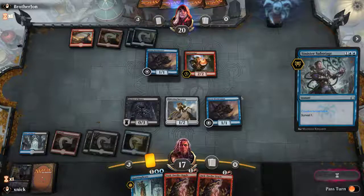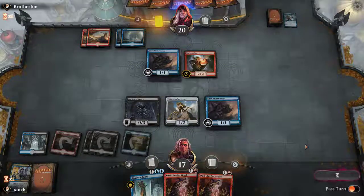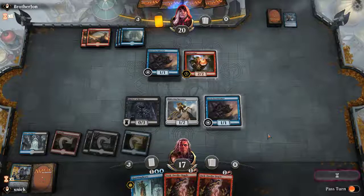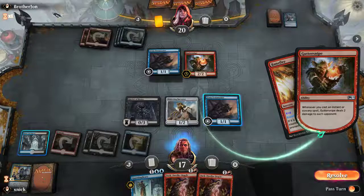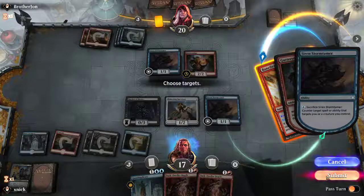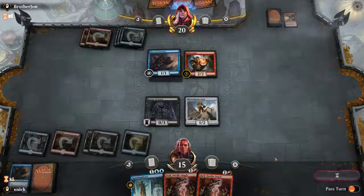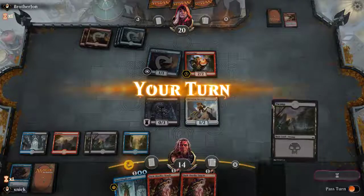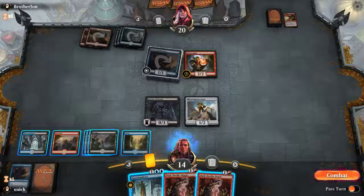I cannot counter the counter spell with the Storm Tamer, sadly. No attackers, but we can quasi-duplicate something anyway. What are you targeting? Okay, we can counter that — it seems to be a reasonable play. If X equals five or more we cannot counter that thing. Let's duplicate this Skittering Surveyor.